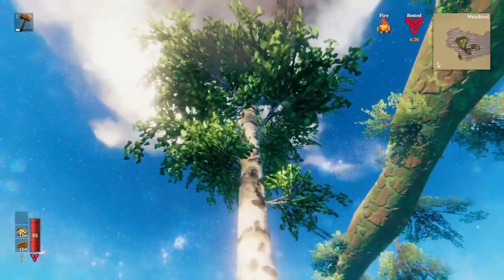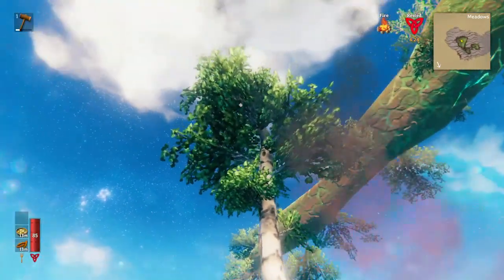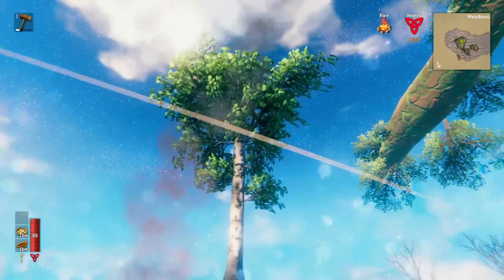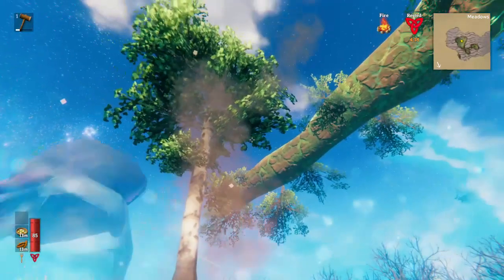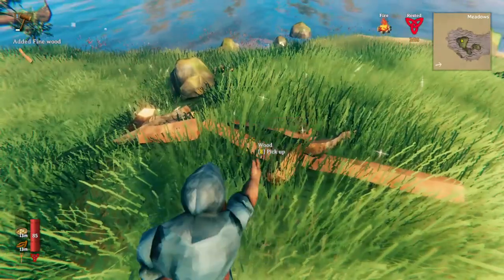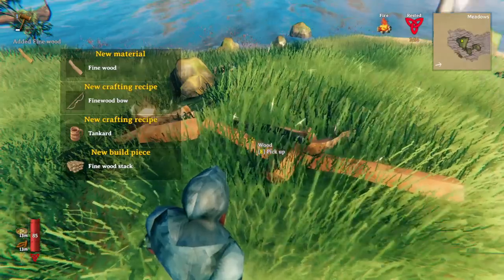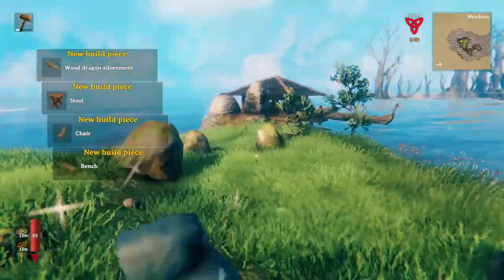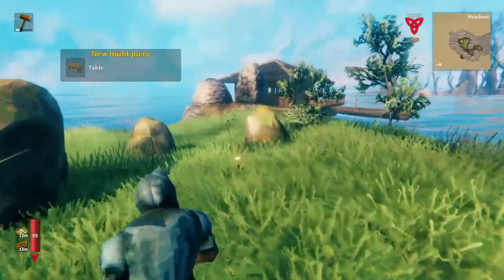Once you get a bronze axe from your exploration in the black forest, you'll be able to go back to the meadows and find fine wood by cutting down birch trees. Fine wood is an incredibly useful resource used in a lot of higher-end stuff, such as furniture, beds, and weaponry.